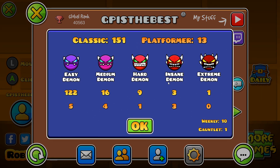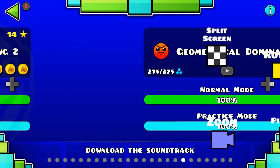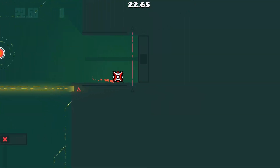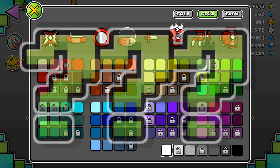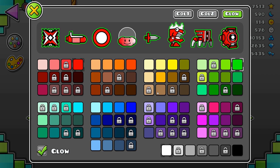Obviously, there are quite a few additions in Geometry Dash 2.2, with a few of the notable changes being the swing copter, a load of new triggers, and even a whole new game mode which allows you to move in a non-linear way. But I'm not here to talk about the big new features I've already showcased a few million times. What about those features that go unnoticed by quite a few people? The ones that have become the bread and butter of my Geometry Dash experience.